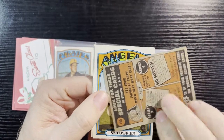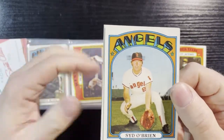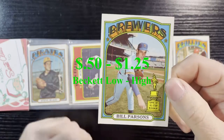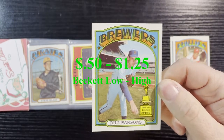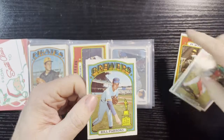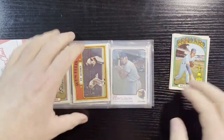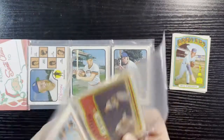Let's start it off — we got Doc Ellis In Action from the Pittsburgh Pirates. There's the back, very nice. We'll set that aside. We got Sid O'Brien from the Angels, Darren Brandon from the Phillies, and the last one is Bill Parsons of the Brewers with the awesome 1971 All-Star Rookie Trophies. I love those. These are in decent shape — I'd say excellent — some better than others.